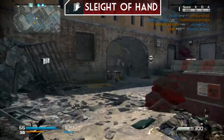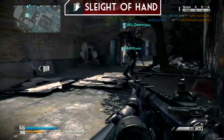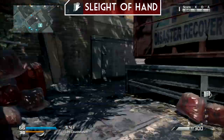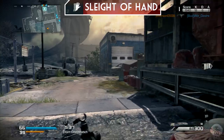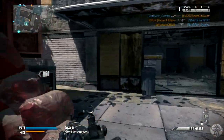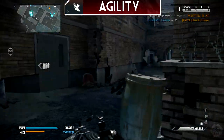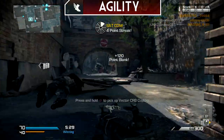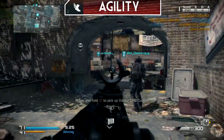Next we're going to use sleight of hand, because LMGs take a very long time to reload. I'm so glad they added sleight of hand back into Ghosts - in Black Ops 2 there was no way to speed up the reload of an LMG, which was really bad for LMG players. Then agility is going to increase your movement speed and help you move around the map, since LMGs take a very long time to run anywhere.